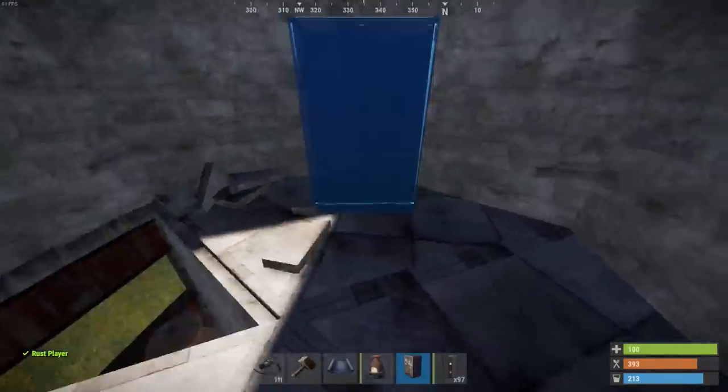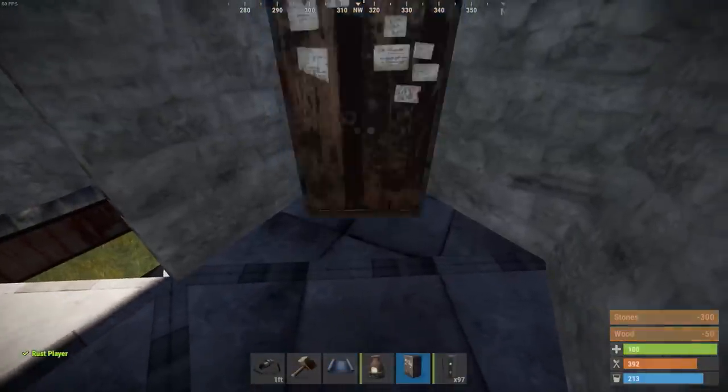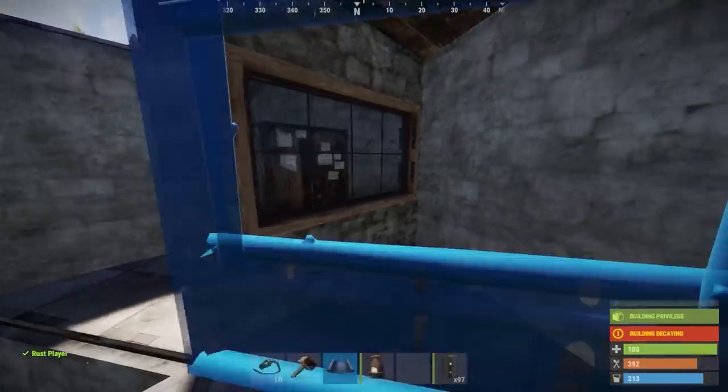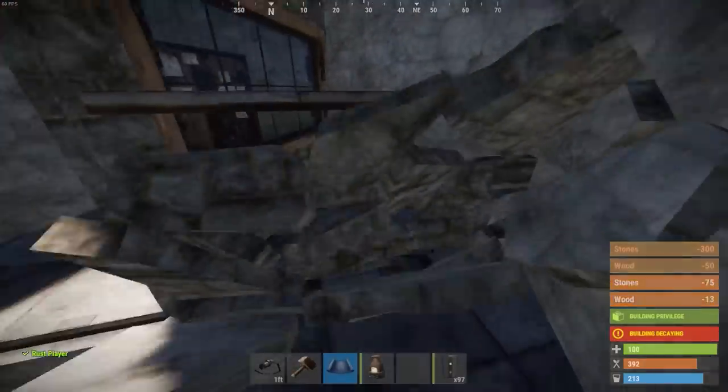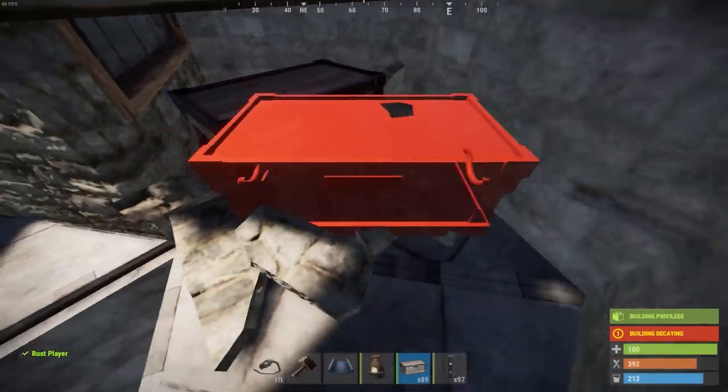The TC will go over here and you can block it off however you want. If you do put a triangle in front of the window, just remember that you can replace the TC by jumping on top of this triangle and looking down. If you ever get raided, that's an easy way to put your TC back — one of these types of TC loot rooms is just by standing on top of the triangle.